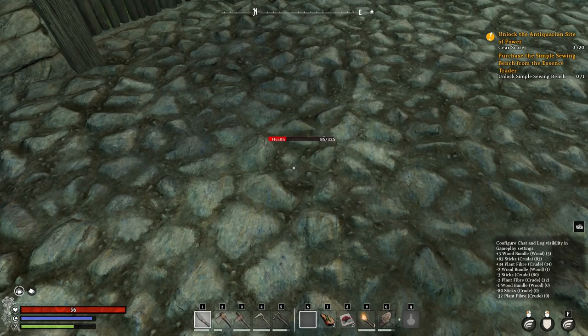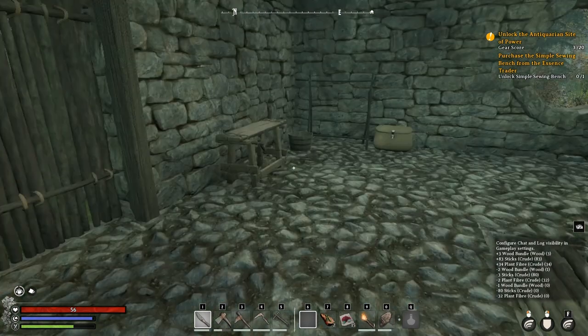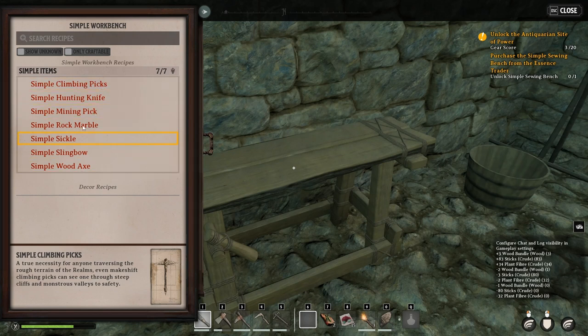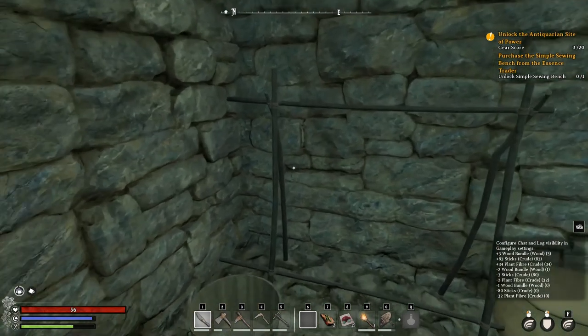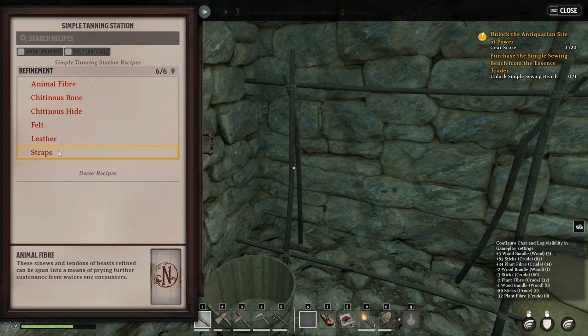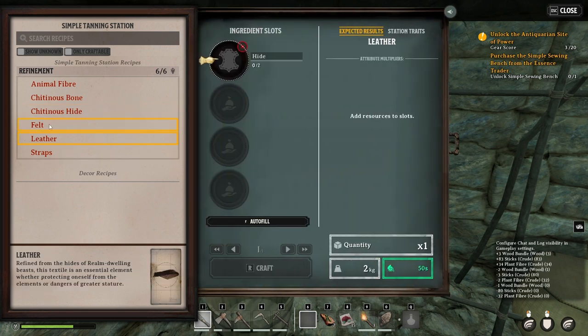Maybe that's gonna come at some point. In here you can make some better tools - already made them, you don't have to watch that. So we've got everything basically that we can build. This guy is a tanning station. I made straps in order to have these tools.